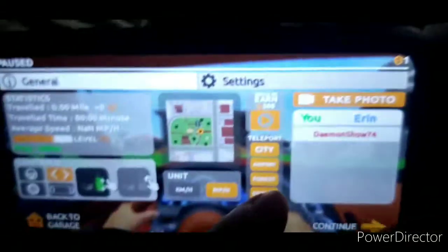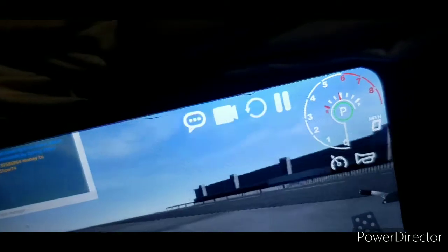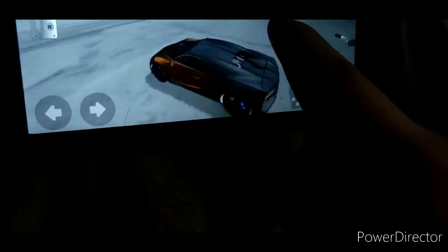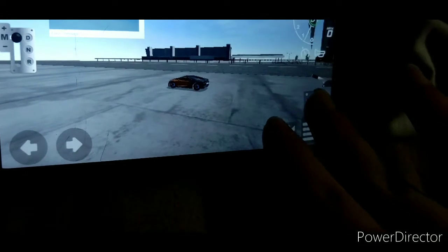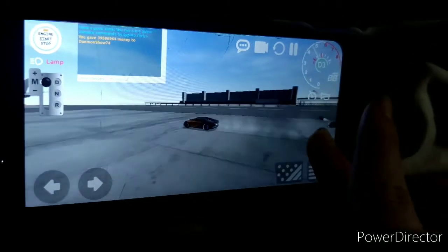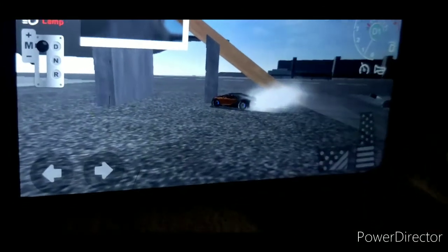Here's a speed glitch. You go to the airport — it has nothing to do with the area, you could do it anywhere, but I like to do this when I'm racing somebody. What you're going to do is hold down the gas button and the brake pedal at the same time. It should spin out like this — spin the tires. And then you hold down the gas and you should go at an obnoxious looking speed.